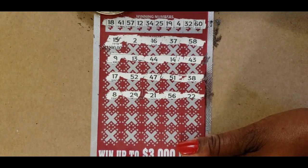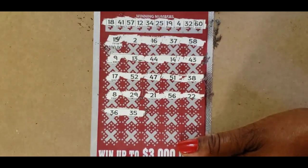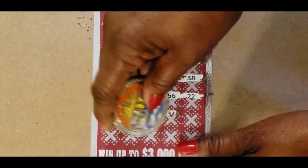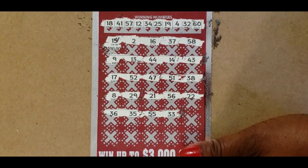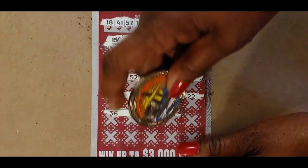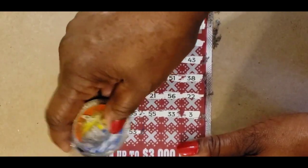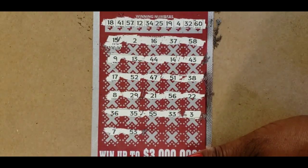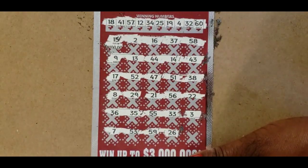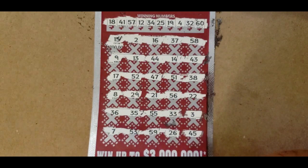22 — we have a 25. 36 and 35 — we have 34. 55 and 33 — no 55, no 33, we have a 32. 3 — we have a 4. The last row is a 7 and a 53 — nope. 59, 26 — nope. And 45 — do not see it.